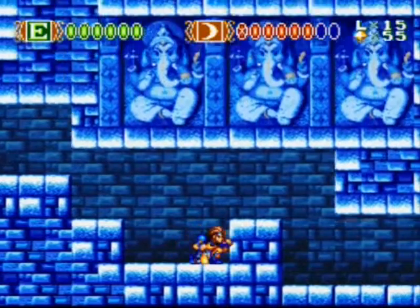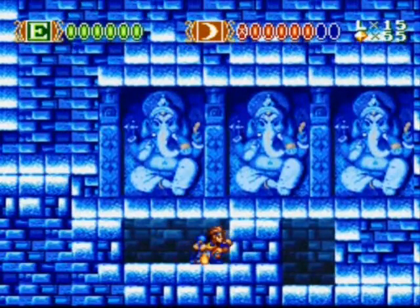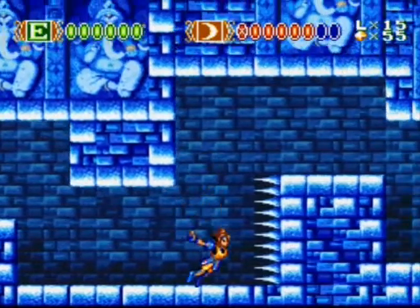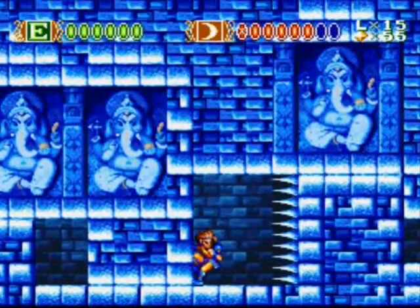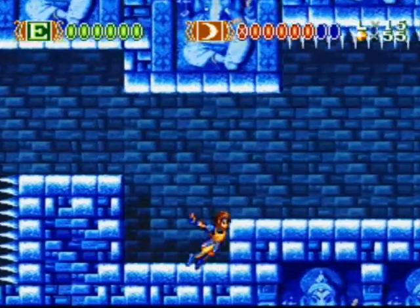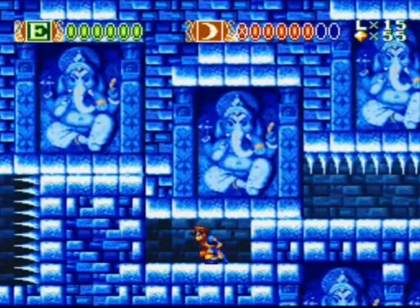Pretty much if you're patient, you'll pass this part fairly easily. And here you want to get to the bottom of the wall, so that when you jump you don't hit your head on the top for the spikes. Little dash down there.